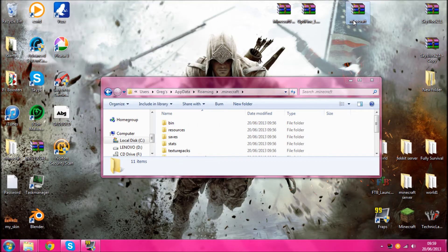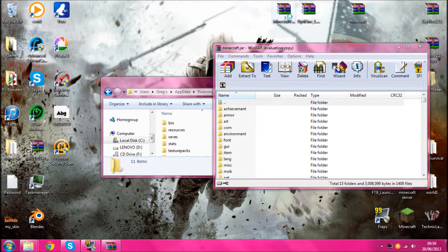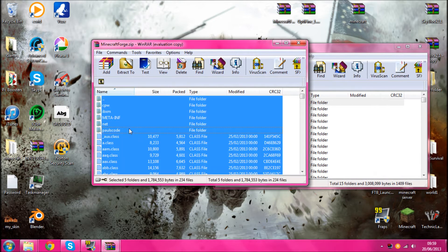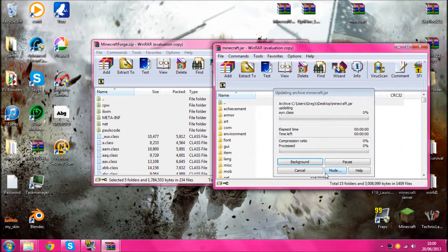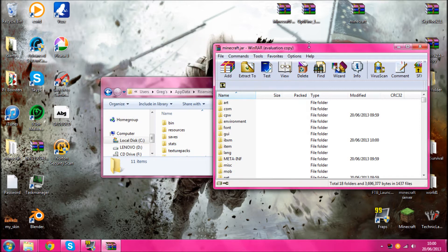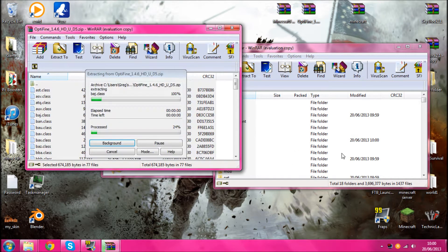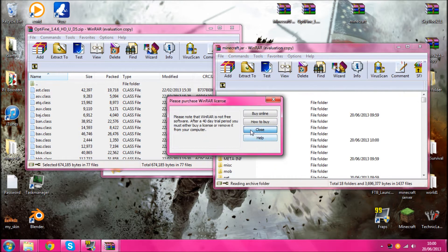Open the Minecraft and the Minecraft Forge. Then just Ctrl A and drag it all in. This might take a while. When that's done, just press OK and this will come up - nothing too much. You can close that. And then if you do have Optifine, just open that, Ctrl A and drag it all in as well. Press OK.